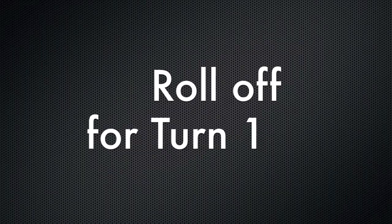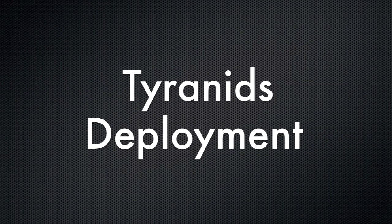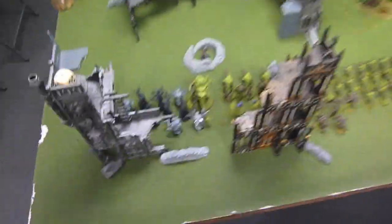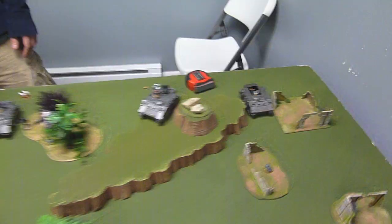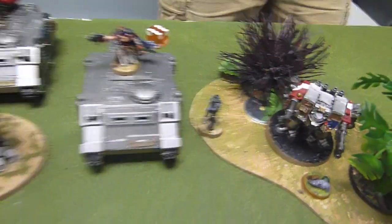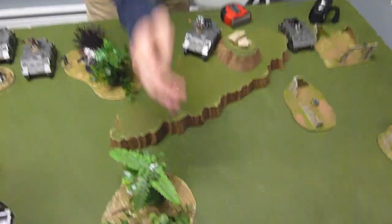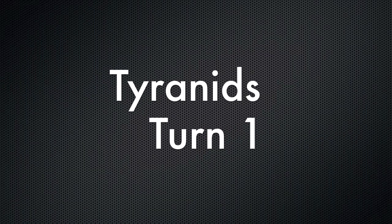Rolling off for turn 1 to see who goes first. I got a 3, he rolls and gets a 6, but he actually lets me go first. So I picked my side. Here is my deployment: Genestealers right there with the Tervigon nearby, Hive Guard and Venomthropes for cover, a couple more Genestealer squads, and I kept one squad of Genestealers and the Ymgarls in reserve. Grey Knights couldn't seize the initiative — they rolled a 2. Here we go, Tyranids turn 1.